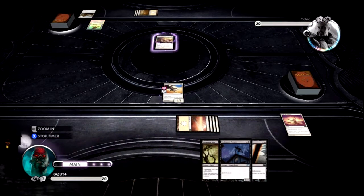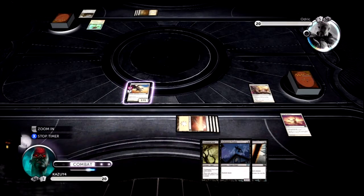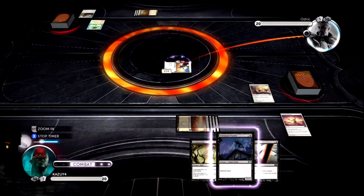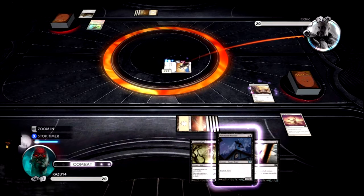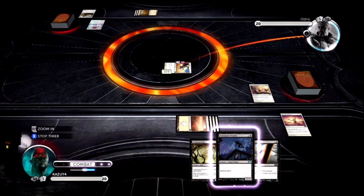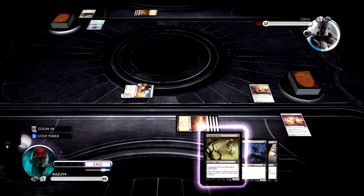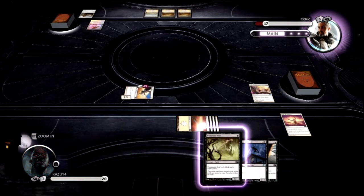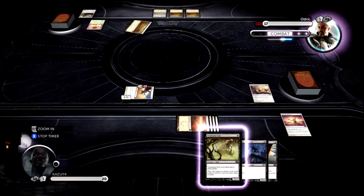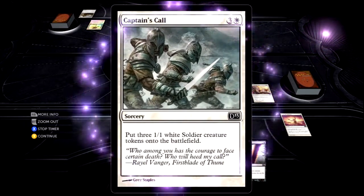That card I'm putting in place is Exalted, and also it's an enchantment. Whenever a creature attacks alone, it's gonna be able to tap one of the enemy creatures. And also it's Exalted, even if it's just an enchantment. So that's pretty good, because all of a sudden my 1/1 becomes a 3/3. Why? The creature itself is Exalted — that's plus one, plus one — and I got the enchantment that is also Exalted, so that's another plus one, plus one. That's the key about this black and white deck — it's very, very interesting and tricky.